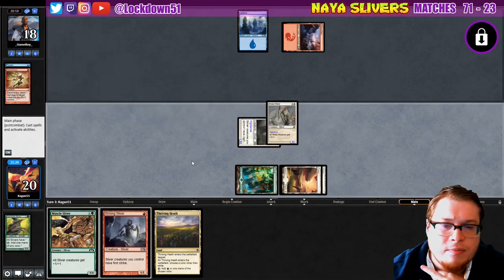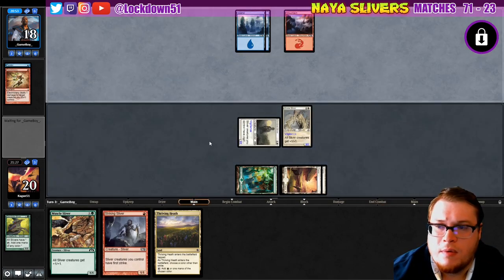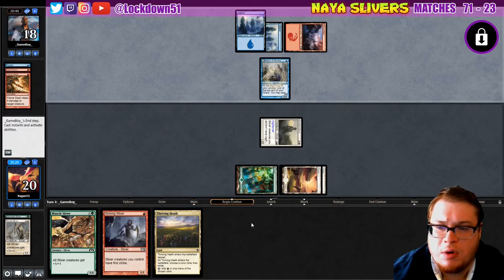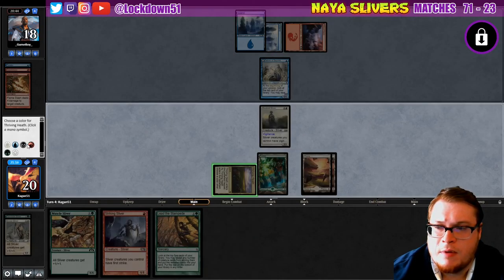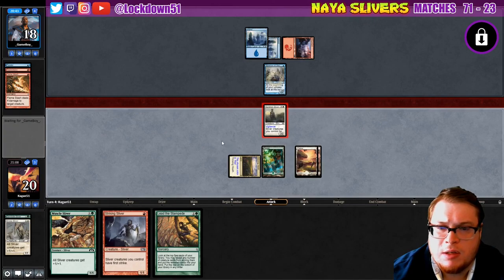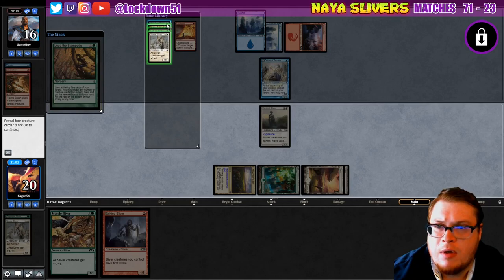That's fine, we've got a Thriving Heath so our mana's doing just fine. That's annoying. Now they're tapping out though, so we can at least go Thriving into a lord and maybe a one-drop. Lead the Stampede, hit red on this. Let's attack first — I just want to get Lead the Stampede through while we can. Oh yeah, now we have a nice refill going.